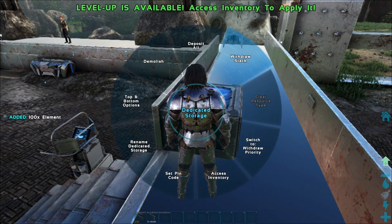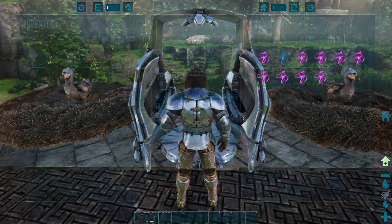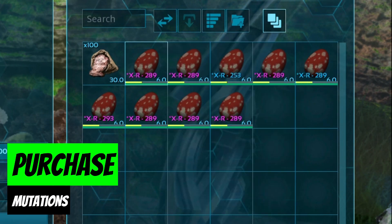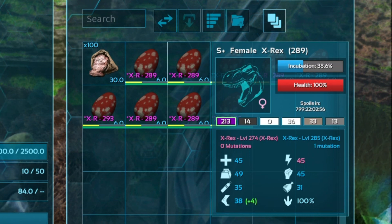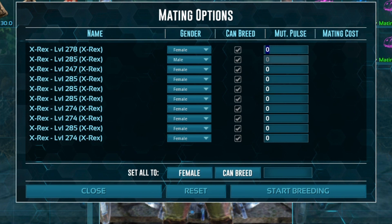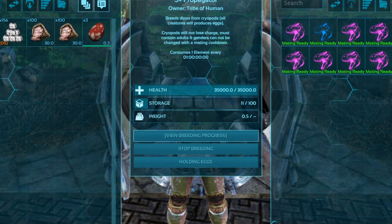The second game-changing feature of this propagator is of course the mutation pulse. We are going to be able to spend element on our female Rexes to guarantee random mutations in the eggs they lay. All you have to do is put a number of mutations in the box next to the Rex, and then press start.